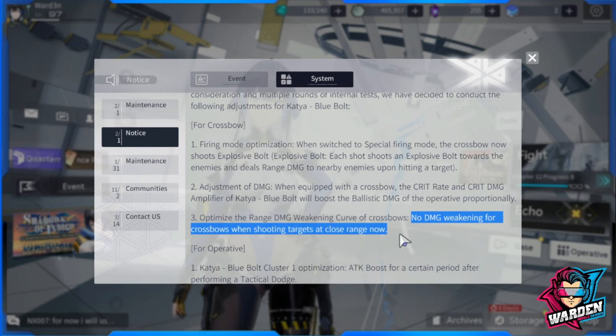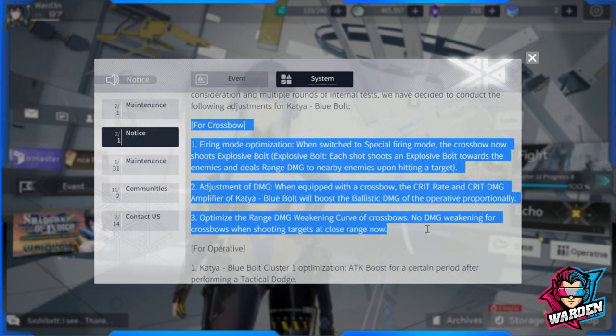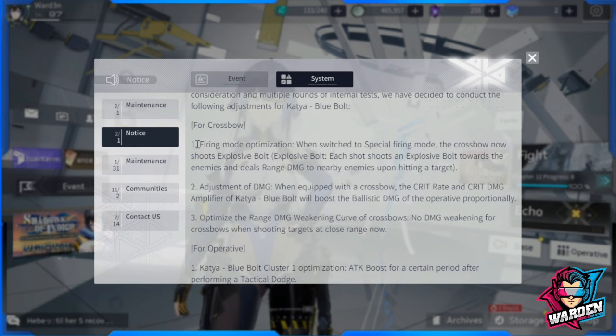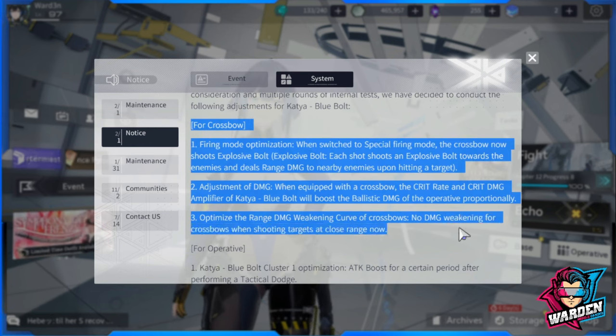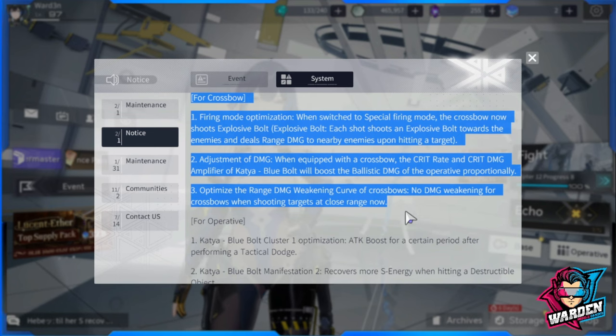This is a significant upgrade to the crossbow. It likely applies to future units with crossbows as well. Right now it seems they are making Katya the poster girl for this game going forward, which is why she's being enhanced both kit-wise and aesthetic-wise.